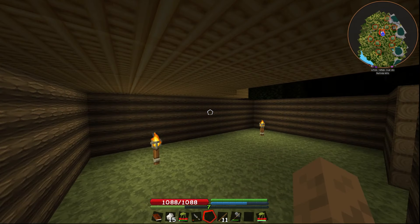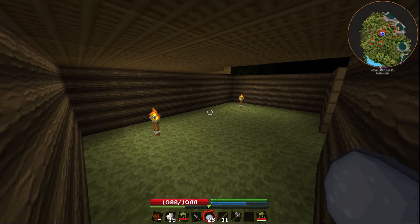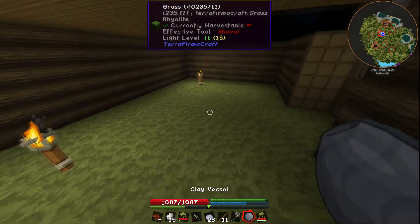Actually, it looks like we have quite a bit to do tonight. So instead of cutting to tomorrow, I'm going to go ahead and craft some stuff. I'll show you guys the first little bit of metalworking. What we want to do is take our clay, right-click it and draw this pattern. This is going to give us a clay vessel. These things are pretty cool.